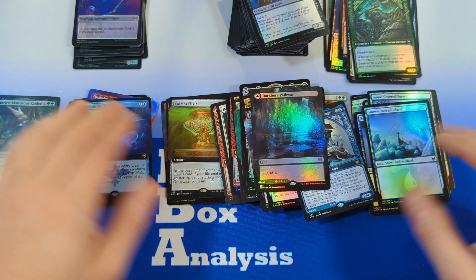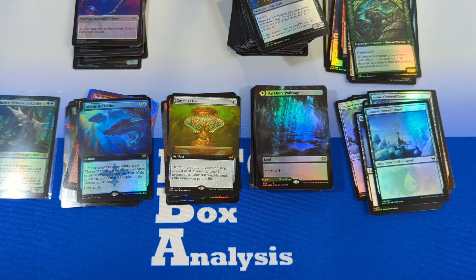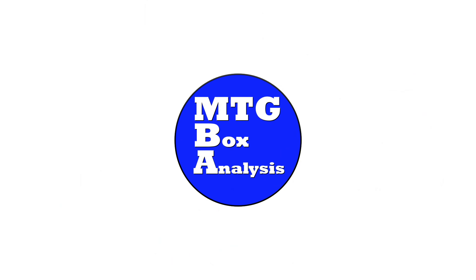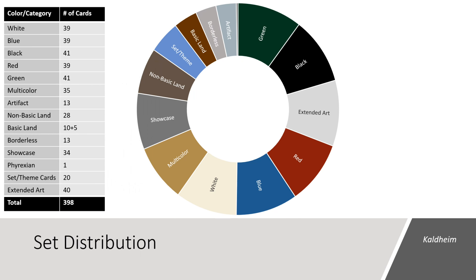I'm going to go ahead and organize all the cards and be right back with the MTG Box Analysis. Everything's been sorted and inventoried — now let's get into the MTG Box Analysis, starting with a look at the Kaldheim Set Distribution. The set contains a total of 398 cards.